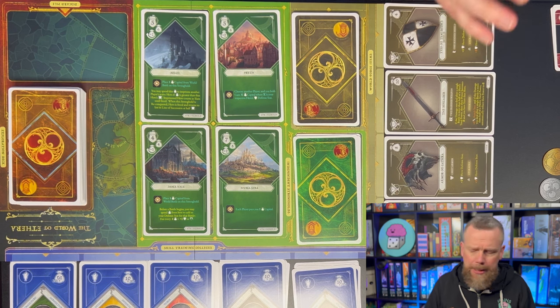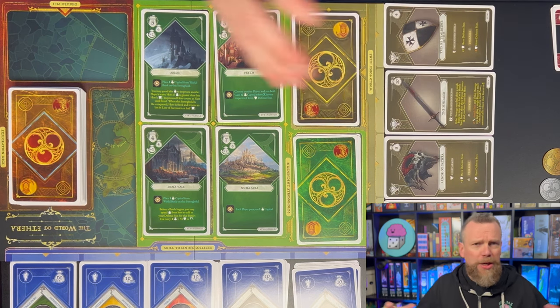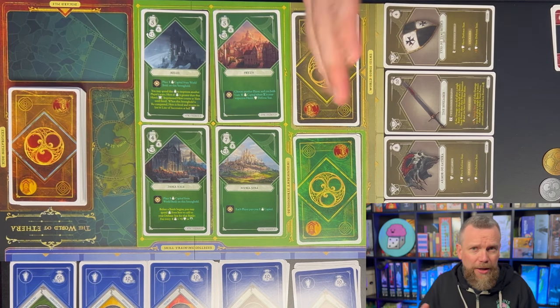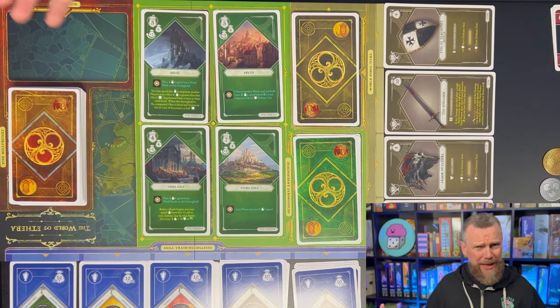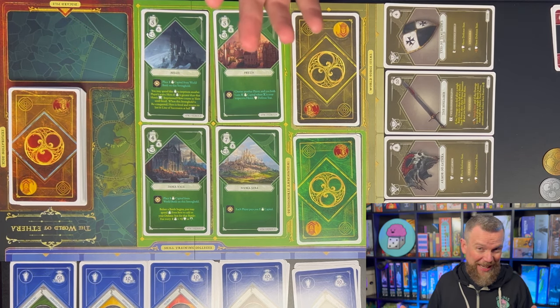There are four different factions, each with some asymmetric ability that makes one of those victory conditions a little bit easier. It's not super asymmetric, but there are different build trees, and we'll talk about all of that as we go through the game.